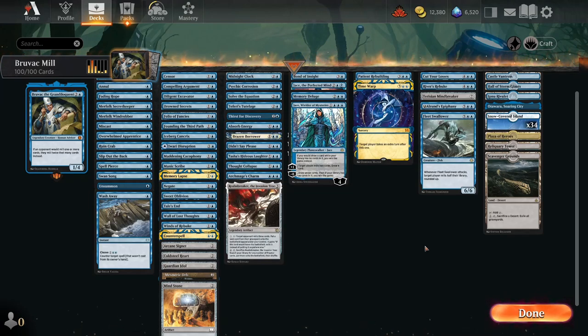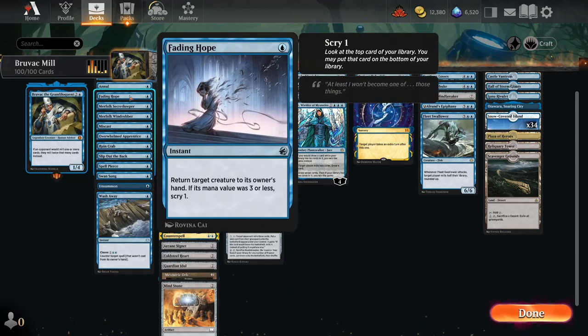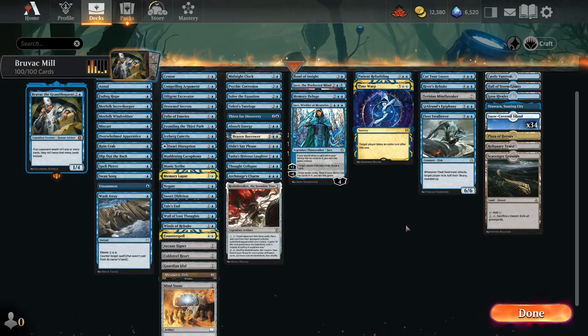In addition to that, we're running a full suite of countermagic and disruption, so we have our counterspells, we have our memory lapses, and we can also unsummon or Fading Hope creatures to keep them off the battlefield.